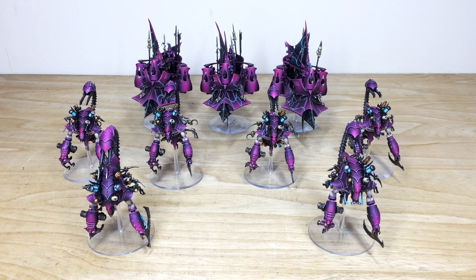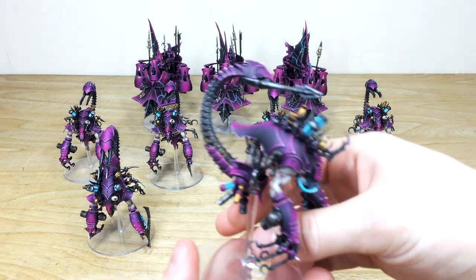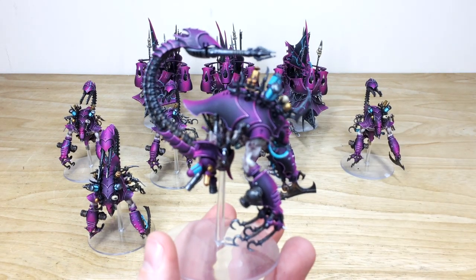Next up, the heavier units of this Dark Eldar force — six Talos and three Ravagers. The Ravagers are all fully magnetized and there's a massive bag of spare magnetized parts that go with this project, which is why there are no actual guns on the Ravagers. We'll start by looking at the awesome Talos models.